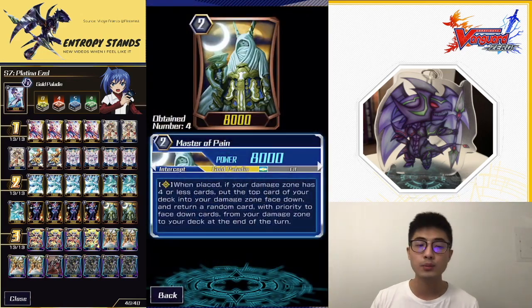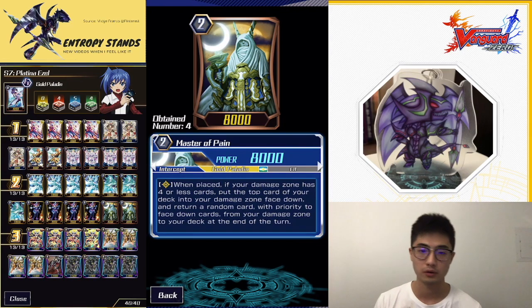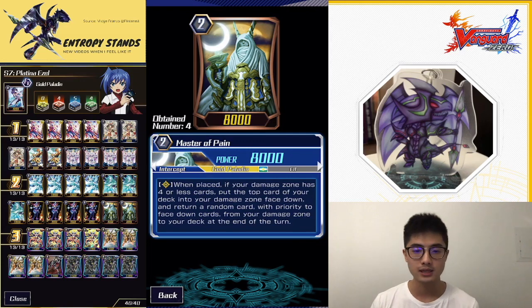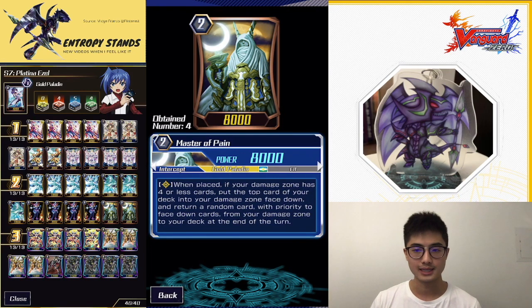We're playing two Master of Pain — similar to Disciple of Pain, it self-damages you. We only run two because the grade two slot is very crowded with so many great cards. You can play up to eight spirits and you want on-flippers, so unfortunately Master of Pain only gets two slots. It does allow a more flexible early game — sometimes if you're put to two or three damage early, you want multiple self-damagers to get into your Easel engine much earlier.